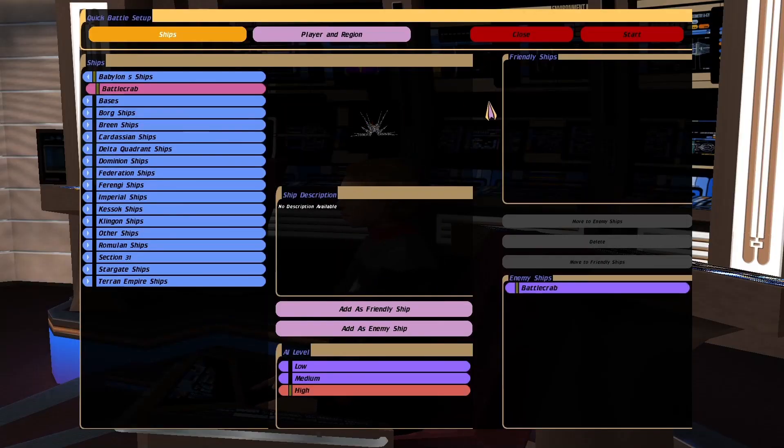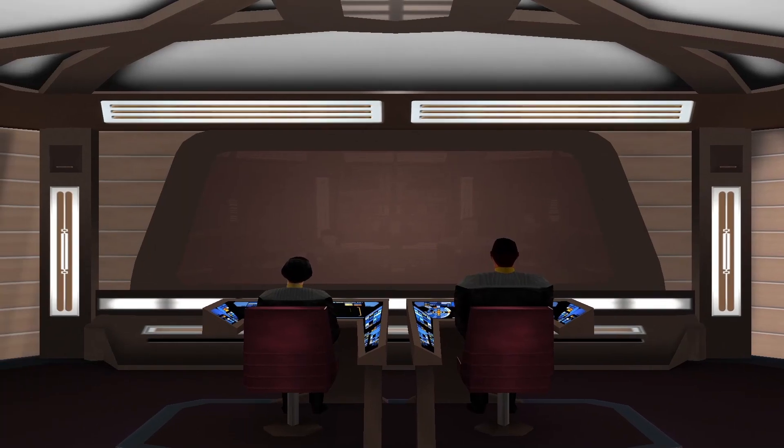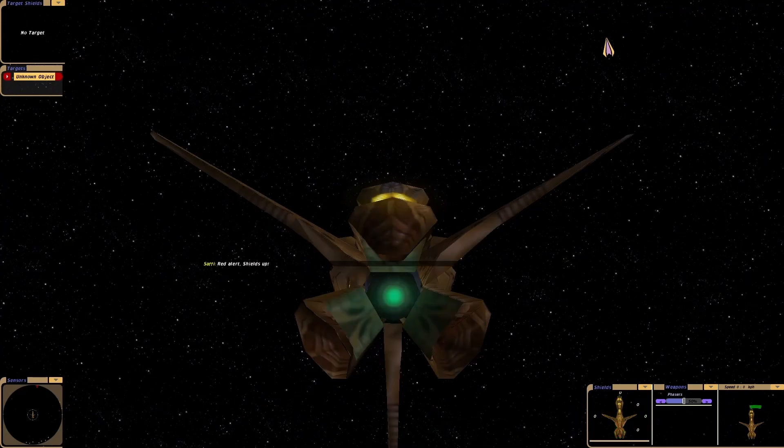Hey guys, Retro Badger here. So in this video we're going to put the Species 8472 up against the Shadow Vessel, or the Battle Crab. So here we go. It's been requested by quite a few people.